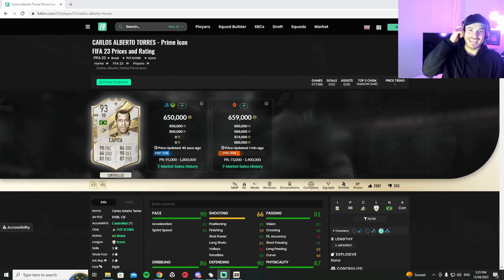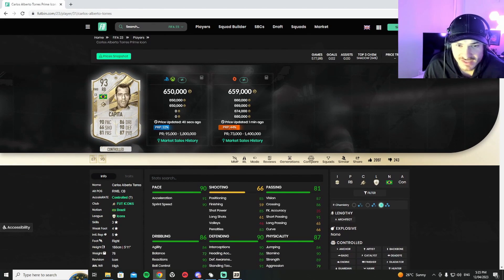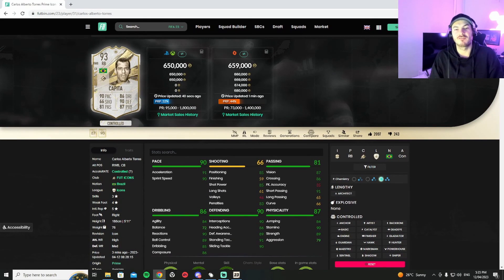Welcome back to the channel guys. Today we got a new SBC that just came out - it is the 93-rated prime Carlos Alberto. Have a look at his card. What a card! This card costs around 650,000 coins and I've got the fodder to do it.